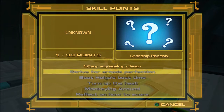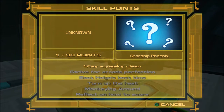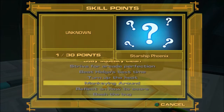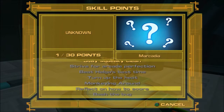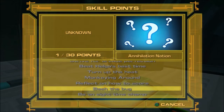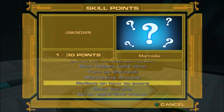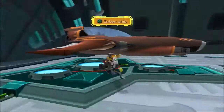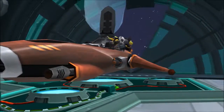As for skill points: stay squeaky clean, strive for arcade perfection — that is getting the speed record on every vid comic — beat Helga's best time, turn up the heat, monkeying around. This one is getting the max ammo, reflect on how to score, blitz — kill a certain amount of enemies with the refractor gadget. We can't do that quite yet.